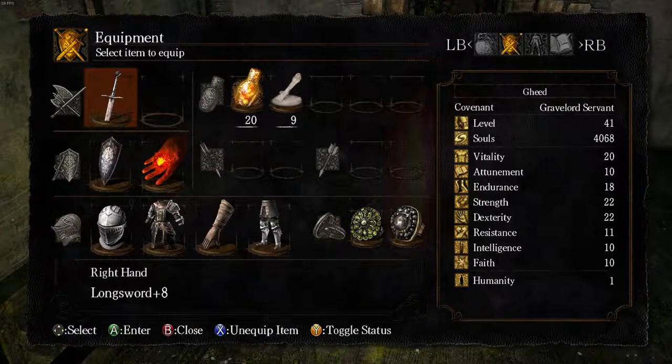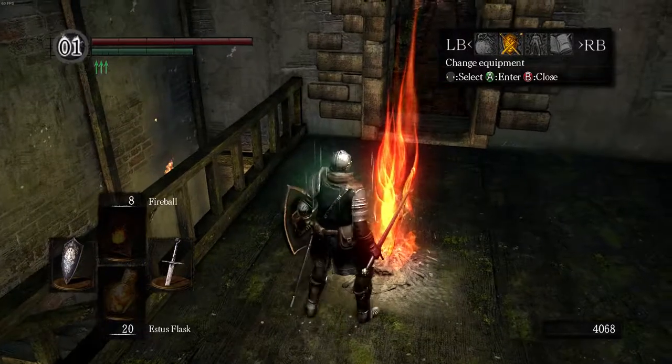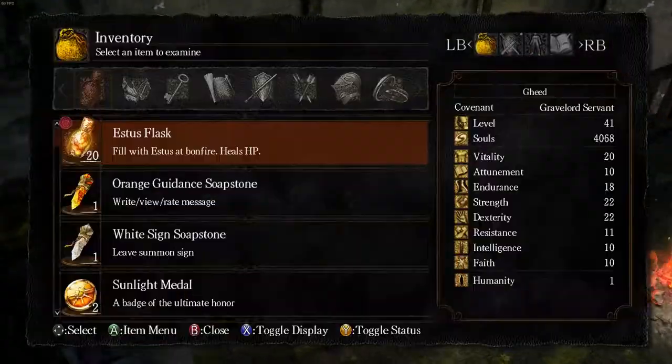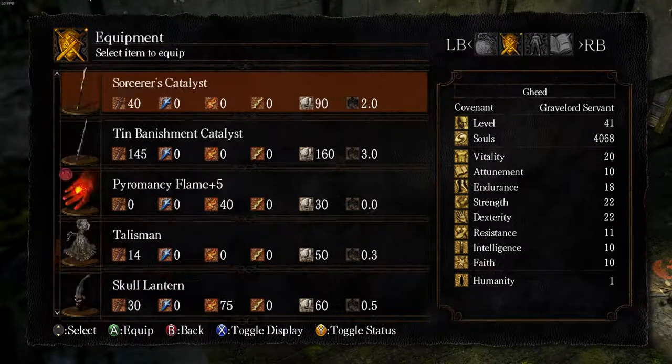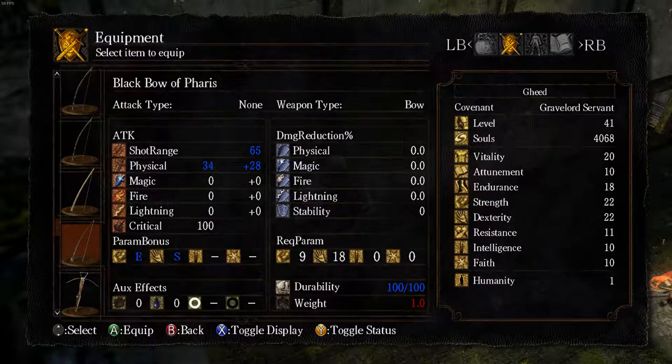Now we have 20 flasks, which will make your run through Sen's Fortress easier, provided you don't fall to your death or something. In terms of enemies, you should be pretty much good to go, because 20 flasks is more than what you should need for this area.